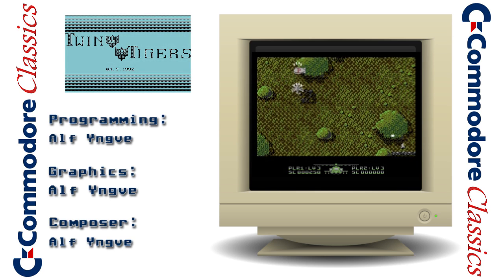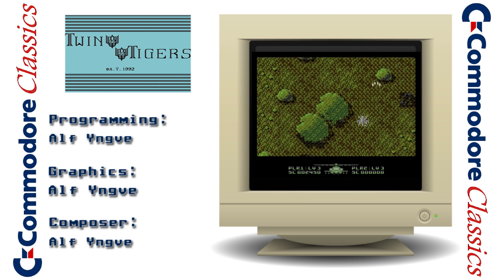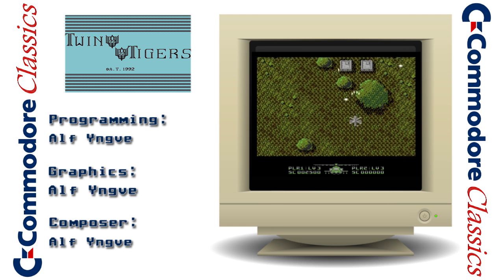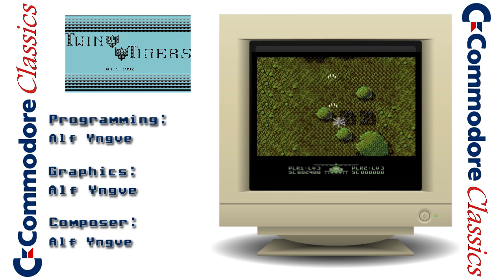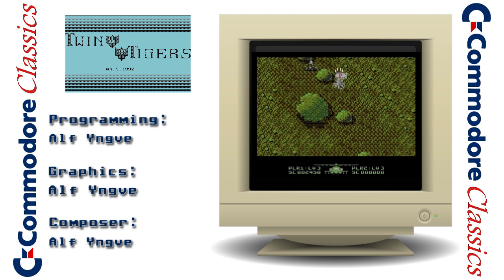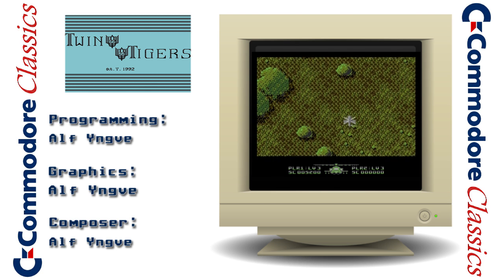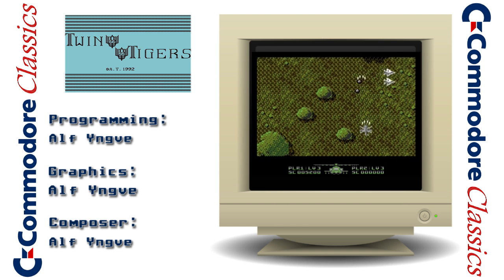Our third item this time around is a full shoot-em-up called Twin Tigers. You take control of a helicopter, dodge and weave through the enemy bullets, and shoot down various flying vehicles, including stealth bombers, as well as tiny little soldiers on the ground. I have a funny feeling that this game was created with shoot-em-up construction kit, but it is slightly better than most games that were made with it, so I may be wrong. It features a two-player mode which is very welcome indeed, and offers plenty of fun for a few hours. Definitely not the greatest shooter I've experienced on the C64, but better than a lot of them, that's for sure.